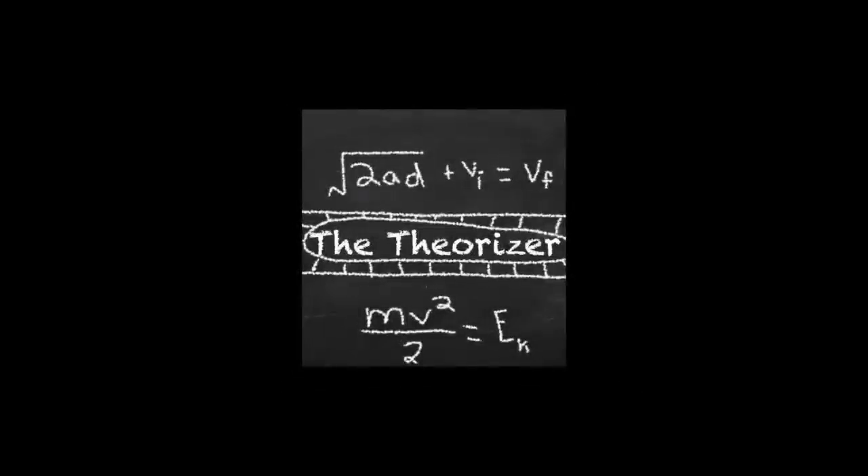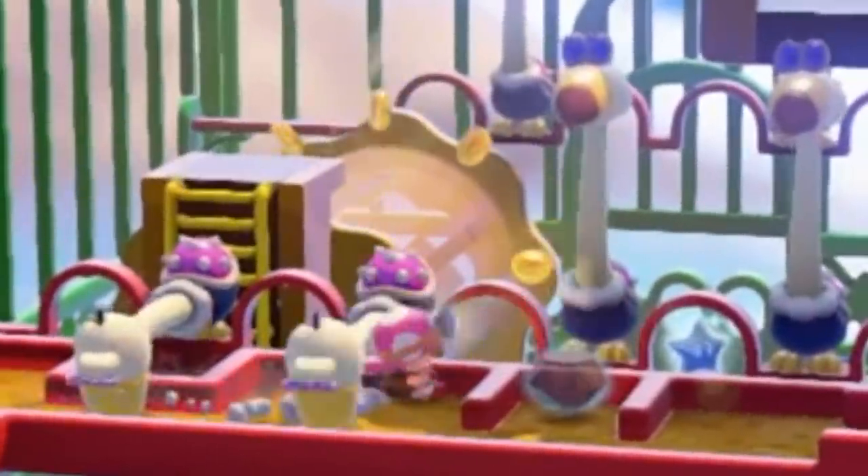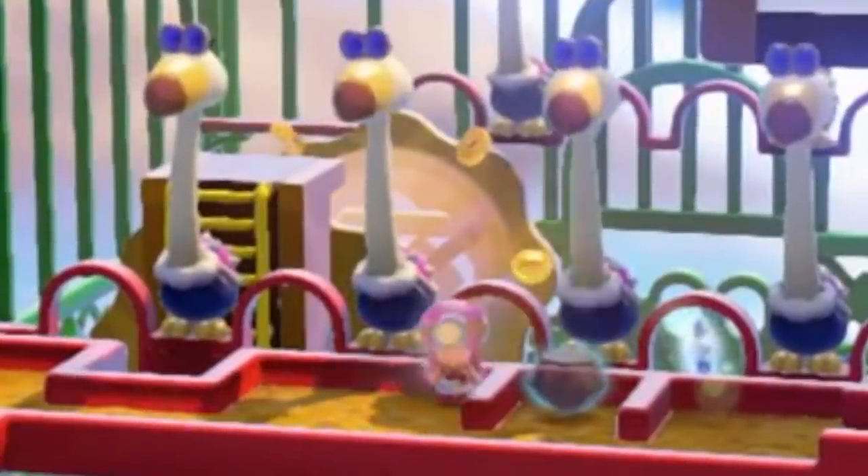Hello, I'm the Theorizer. Conkdors are long-necked birds whose signature move mimics that of the odd behavior of head-slamming, dirt-digging ostriches.